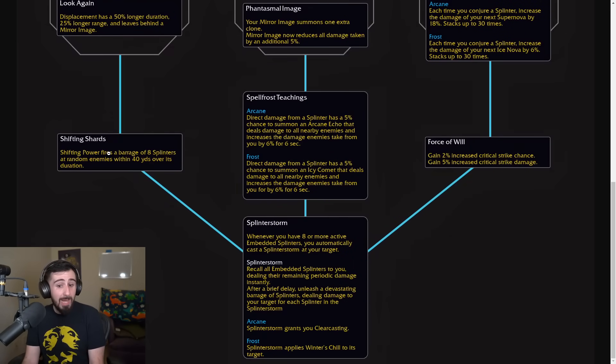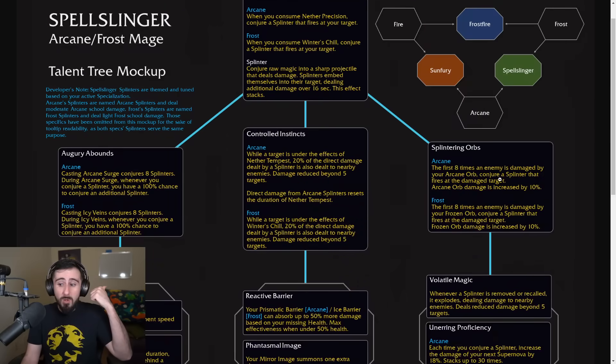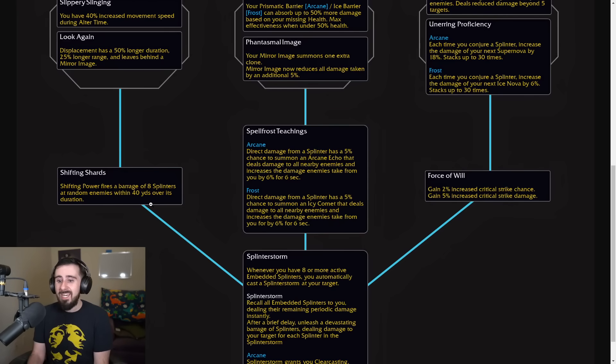Shifting Shard says Shifting Power fires a barrage of 8 Splinters at random enemies within 40 yards. So again, another button that's just going to give you a free Splinter Storm — you're going to get a free Splinter Storm every time you cast an Orb, every time you cast your major cooldown, and every time you cast Shifting Power. So you're going to be doing a lot of Splinter Storming here, and it's going to be fine in both AoE and single target.